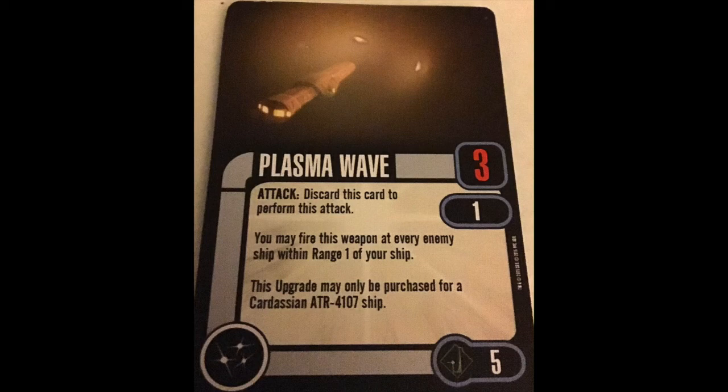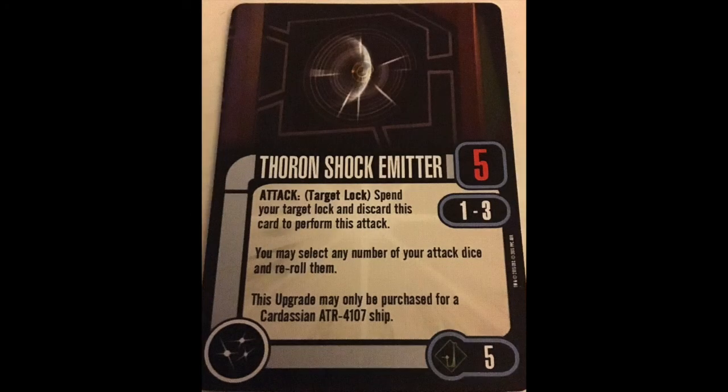The last card in this pack is the Thoron Shock Emitter. 5-cost, 5 dice, range 1 to 3. Attack — spend your target lock, discard the card — you may select any number of your attack dice and re-roll them. This can only be purchased for an ATR 4107. So you've got to take a target lock, throw 1 less die, but then you get quality — that's something. But you're paying 5 points, so it's total garbage. They fixed this in the card pack.